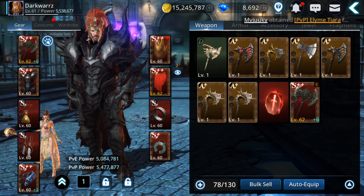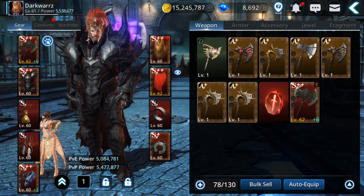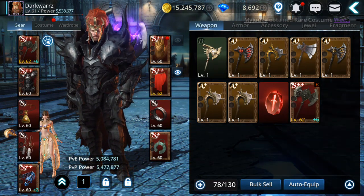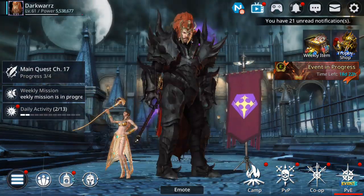Hello guys, welcome back to Darkness Rises tips for beginners. Today I'm going to explain how to get S++ gear faster, and I'm also going to try some gear morphing and gear fusion so you'll see how that works and how you can get the materials to fuse gear. That's one of the best ways to get S++ gear, but there are also other ways, so stay till the end of the video.